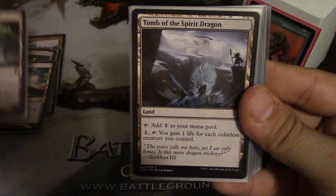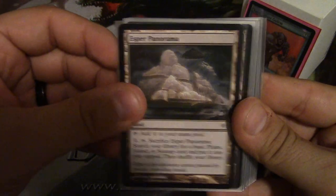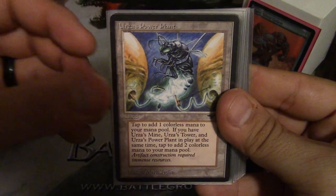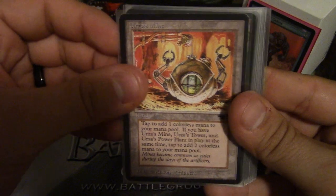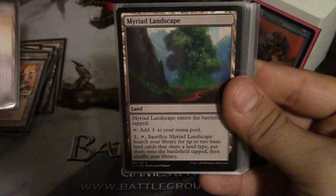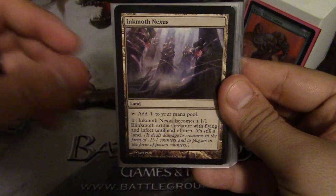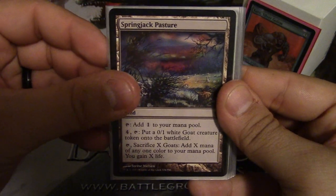Homeward Path, Rogue's Passage, Tomb of the Spirit Dragon, Jund Panorama, Esper Panorama, Naya Panorama, Grixis Panorama, Bant Panorama, Urza's Power Plant, Urza's Tower, Urza's Mine, God's Eye Gate to Reiki, Myriad Landscape, Temple of the False God, Unstable Frontier, Inkmoth Nexus, Mutavault, and Springjack Pasture.